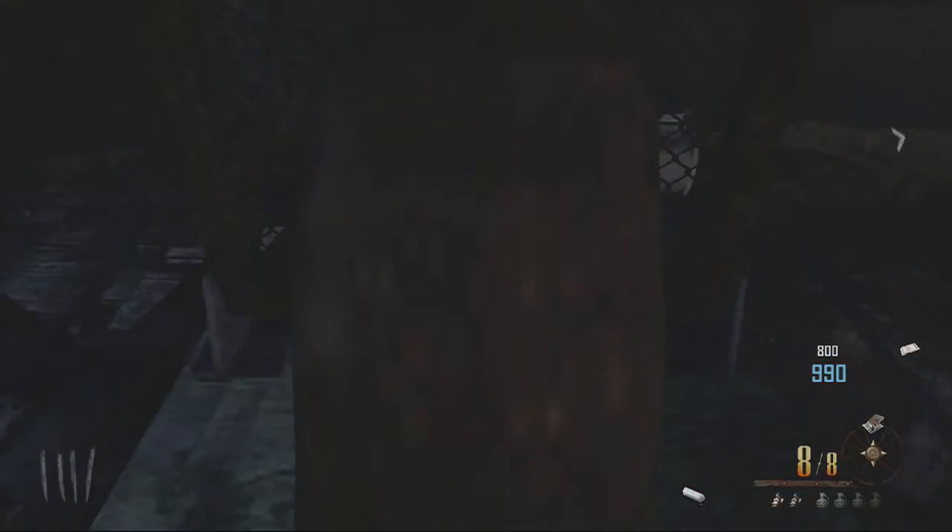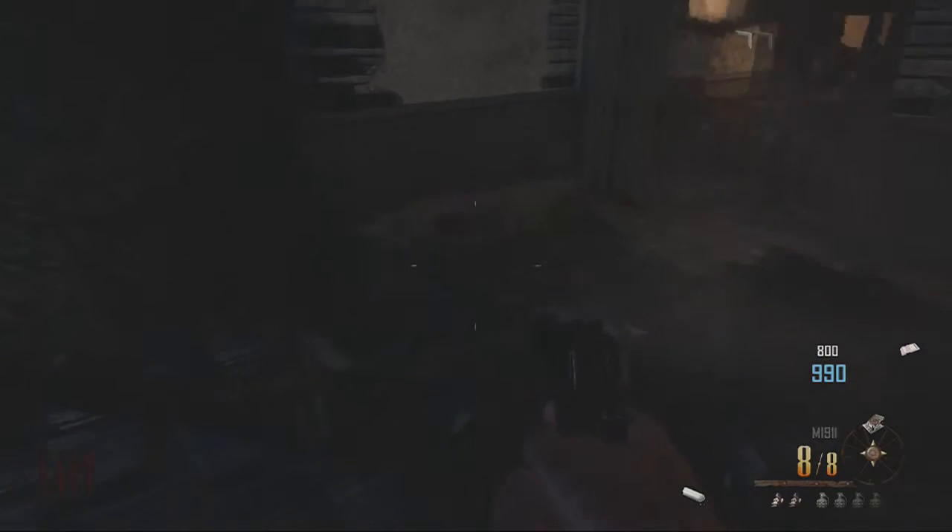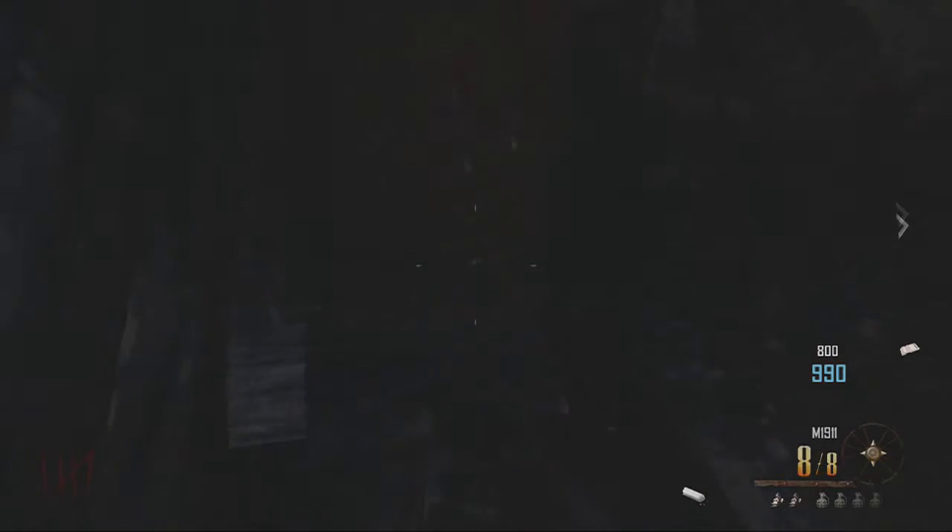Today I'm going to be showing you guys a glitch on Buried which will allow you to wall breach through a wall and actually perform a nice pile up spot. All you want to do is build the trample steam and come to the main part of the map, then come upstairs and come to where I am on the wall.